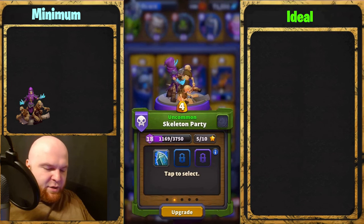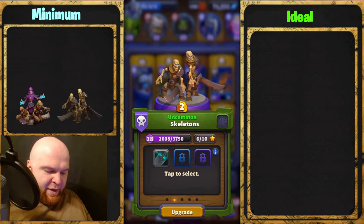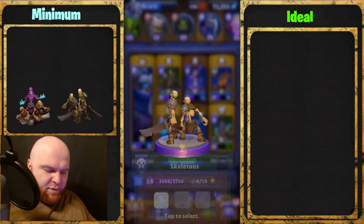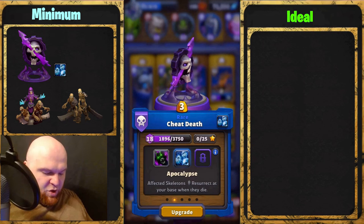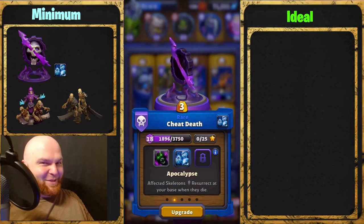Number two: we will need the Skeletons. Number three: we will need Cheat Death with the Apocalypse talent, which means affected skeletons resurrect at your base when they die.